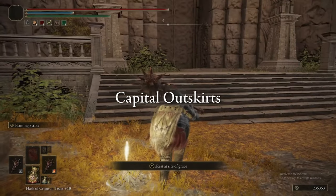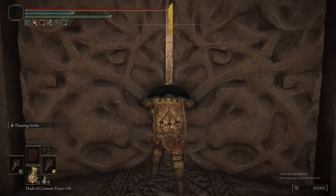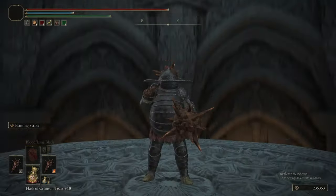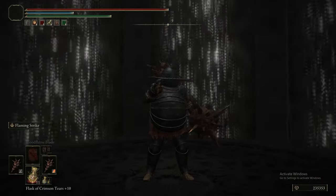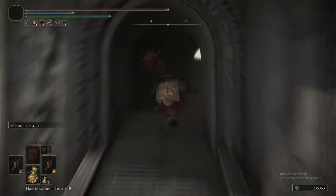He stays here permanently — and you know what that means: you can put his soul in the Twin Maiden Husks and murder him right now. We don't, but yes you could kill him, get his bell bearing, and give it to the Twin Maiden Husks like most vendors in the game. Not only that, you'd also get the leather armour set — the only way to get it — and a plus seven spear. Technically if you kill him right at the start of the game you get a little bit of a boost because of the spear. But that is it for Patches.